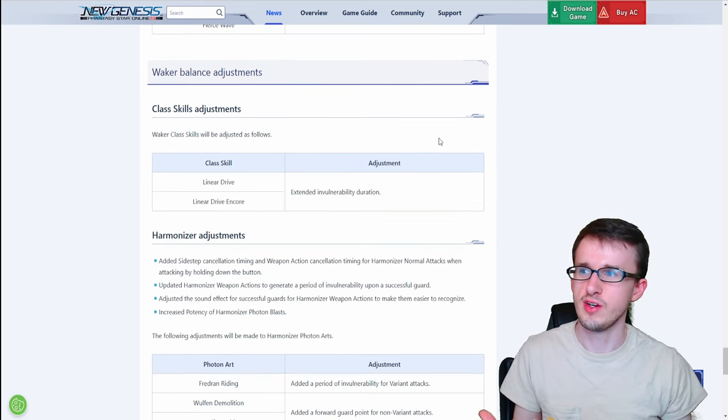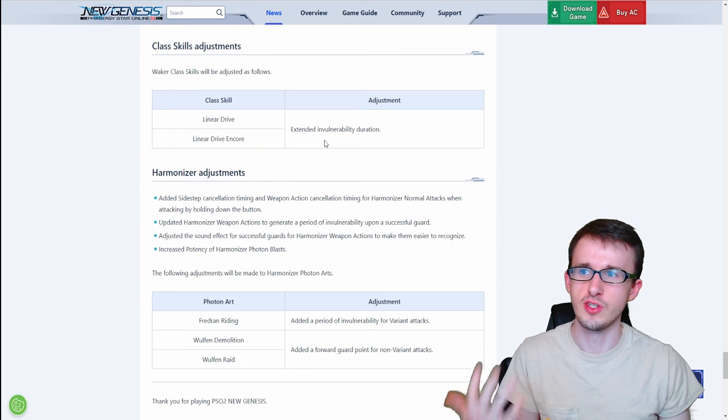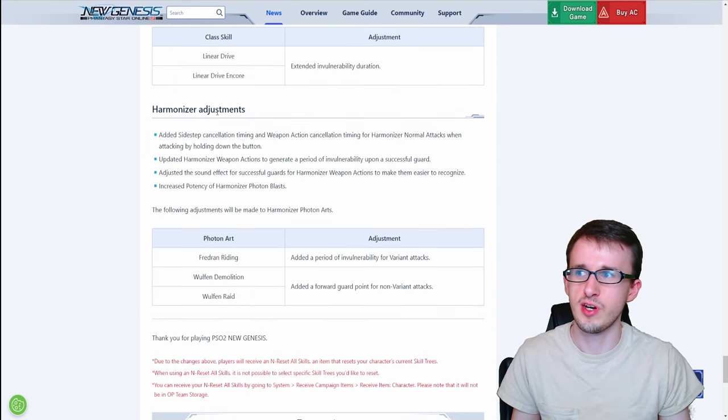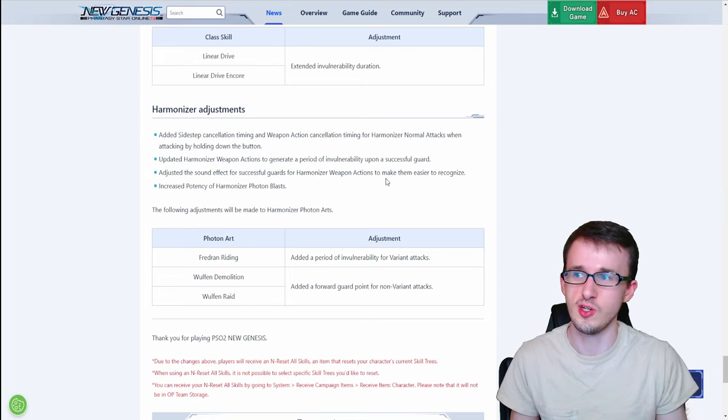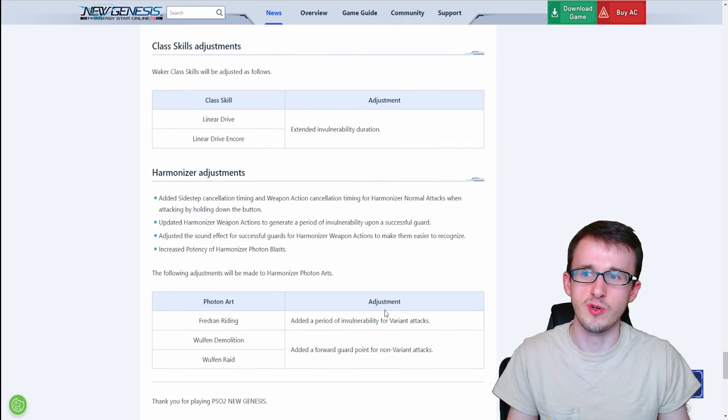The final class is Waker, which has a few adjustments. For class skills, Linear Drive and Linear Drive Encore get extended invulnerability duration. For harmonizer adjustments, they added sidestep and weapon action cancellation timing for normal attacks when holding down the button, updated the weapon action to generate invulnerability upon a successful guard, and adjusted the sound effect for a successful guard to make it easier to recognize. The photon blast gets increased potency. For photon arts, Fredran Riding gets a period of invulnerability for variant attacks, and Wolf and Demolition Raid get a forward guard point for non-variant attacks. The main goal with Waker here seems to be giving it more survivability.